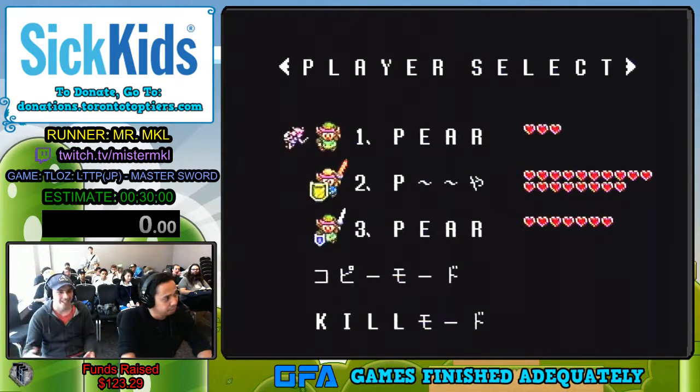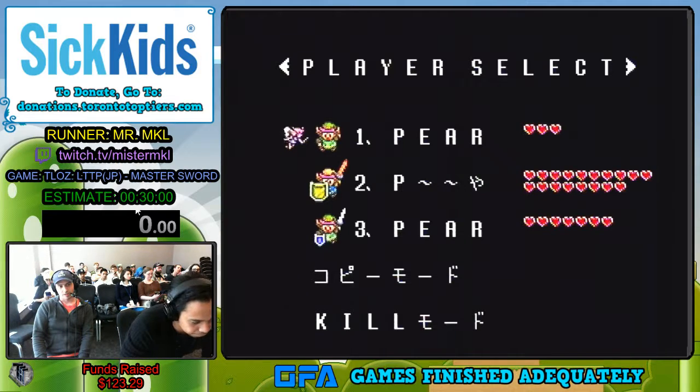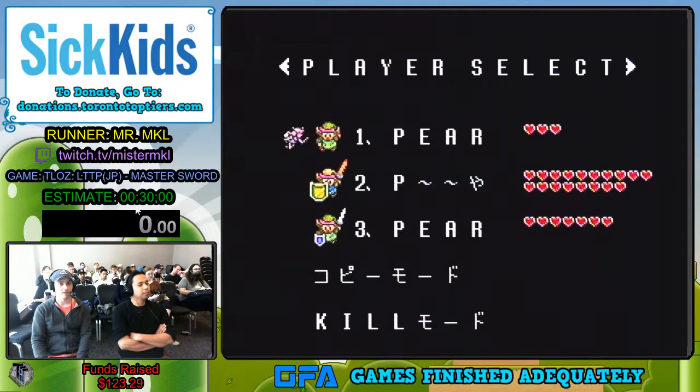I'm Mr. MKL. This is Legend of Zelda: Link to the Past. We're doing the Master Sword percent — it's the newbie category. Since I'm still a nub at this game, we're just going to go up and get the Master Sword. Time ends as soon as I pick up the Master Sword. Time will start in 3, 2, 1, go.